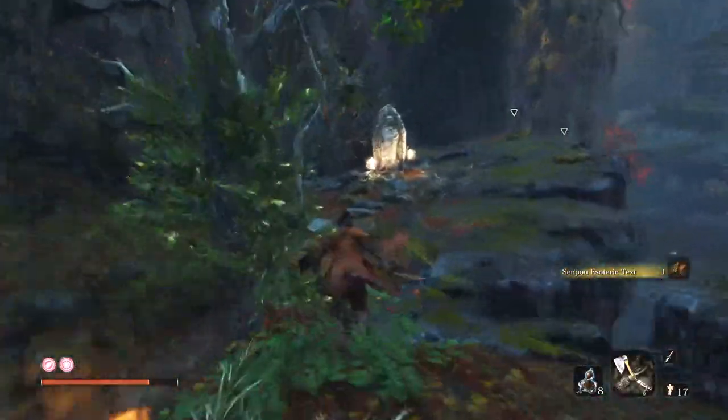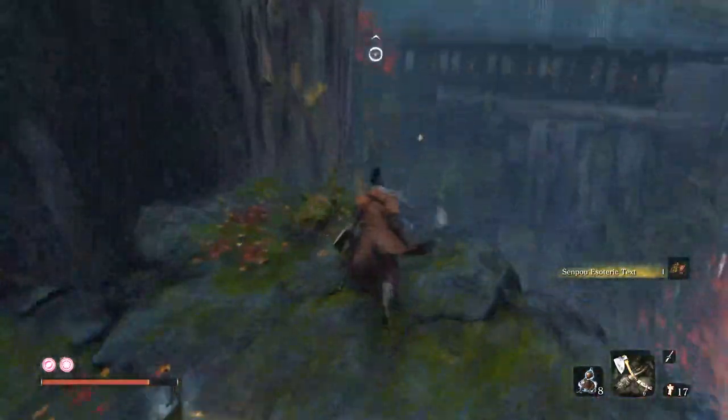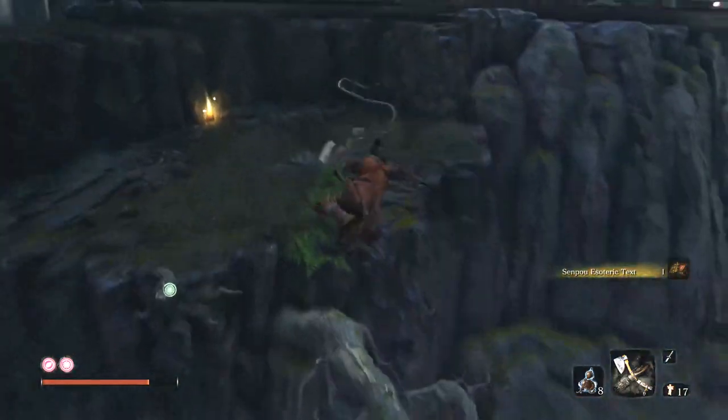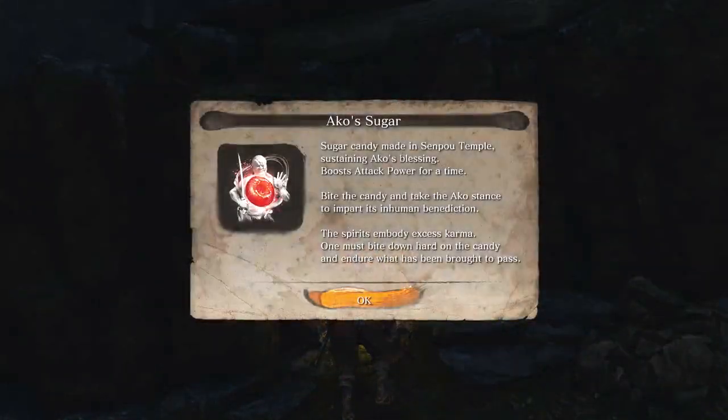We're grabbing this — is it the Mushin Text? Are they all called Mushin Text? Get some emblems and rappel across. That I did know about. But not the fact that the door opens from the outside. See, it's a learning day for everybody.